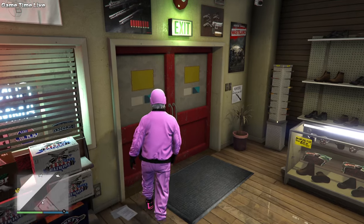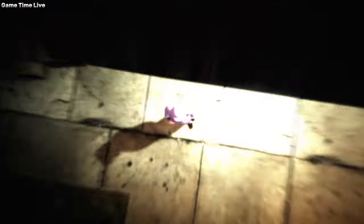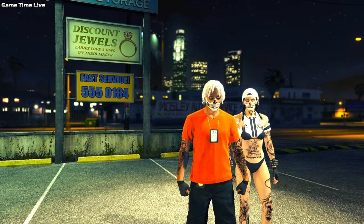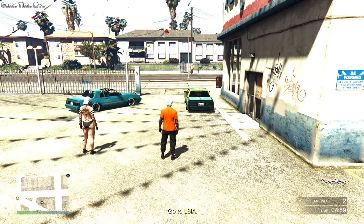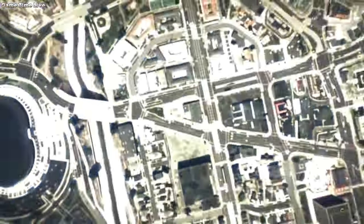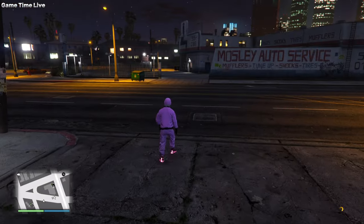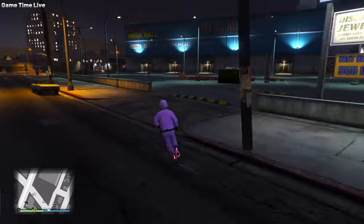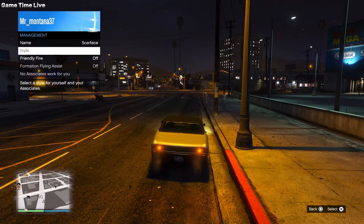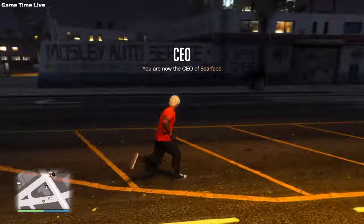Moving over to the merging mission: on the outfit selection screen go once to the right and hit ready to play. In the mission walk around for five seconds, pull up your phone, and quit the job. Grab a vehicle, get inside, register as a CEO, and swap your style once to the right and back to none. Exit and you now have the belt added. Resave this as your new C1.